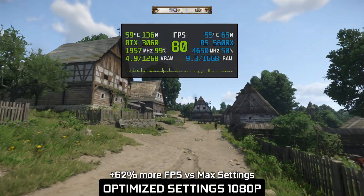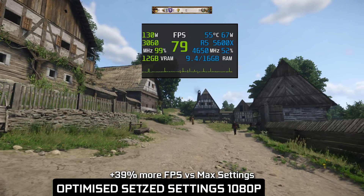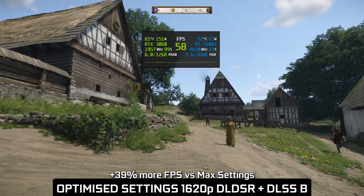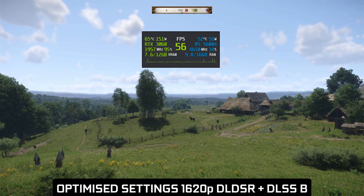As always in my graphical guides, I exchange part of gained performance to play on much higher resolutions using Nvidia DLDSR, which in short allows you to play on higher resolution than your display. And this, in combination with DLSS4, provides incredible image quality. You can find instructions on how to enable both technologies in the last part of this video.